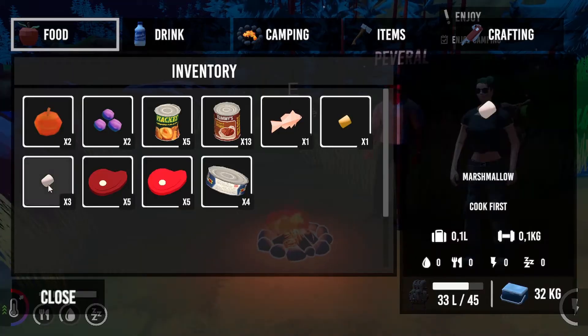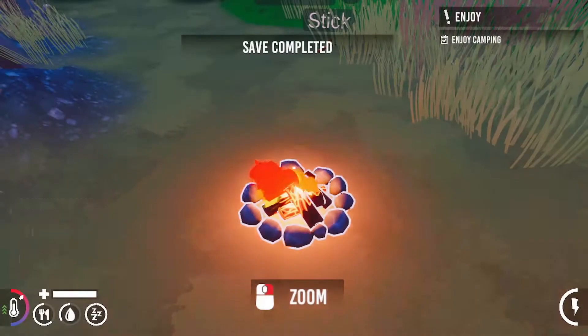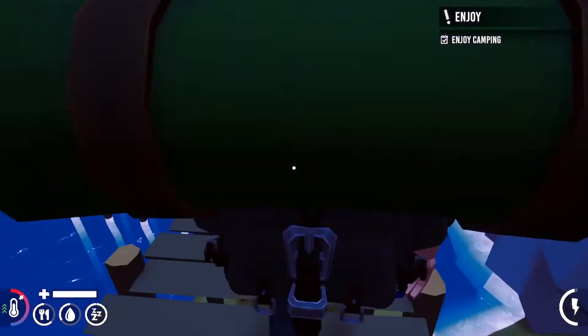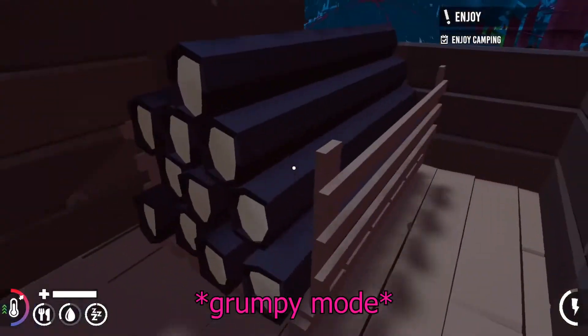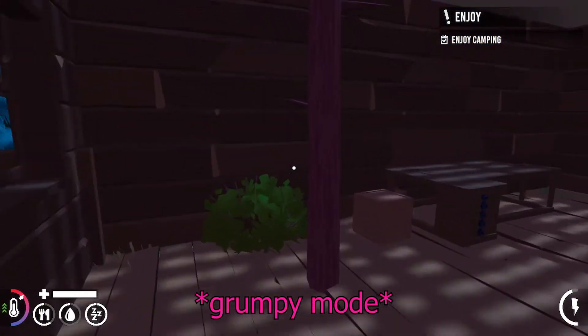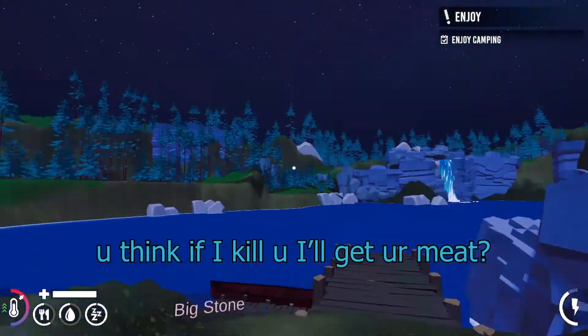I just feel like grilling marshmallow, just camping like this. I don't even know how that's gonna taste. You haven't had grilled marshmallow? I don't think I've even had normal marshmallow. The tutorial is done — you can now save here too. Enjoy. The whole point is to go to camp. I don't even have a bed. Shame. Do you think if I kill you I'll get your meat? Then I can cook it.